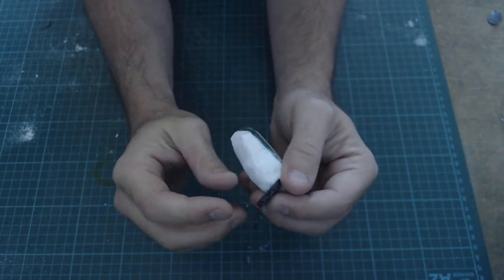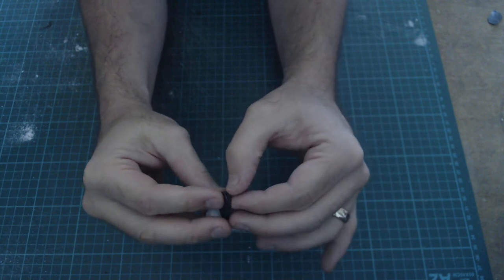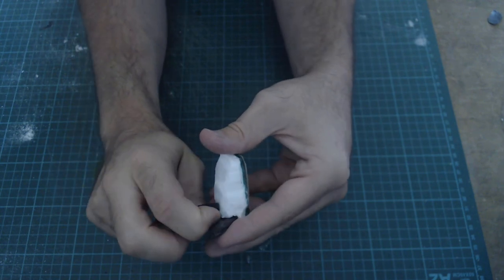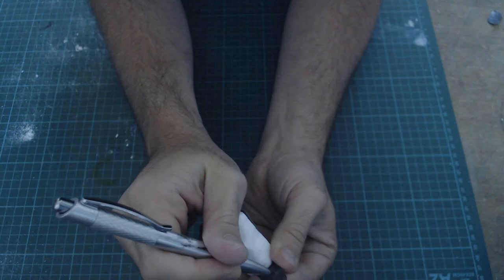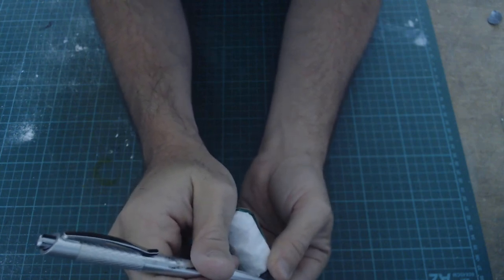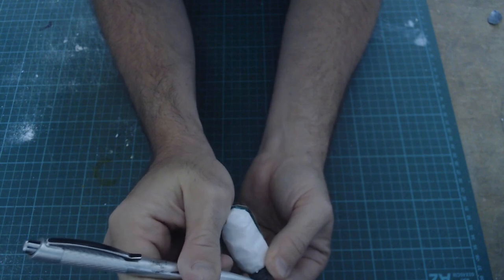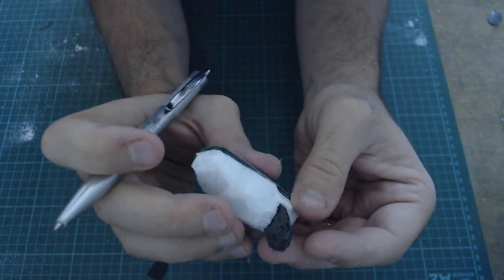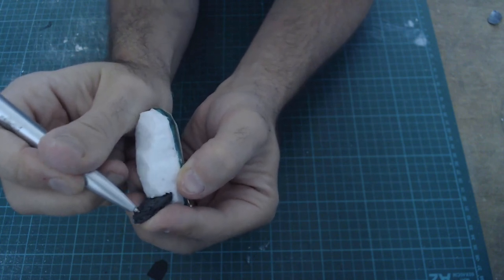This is pretty much built. One thing I forgot to do — which would have been easier before we glued the gravestones in — is to peel off the paper at the front. Not too much of an issue. Now grab a ballpoint pen and just add some indents for little writing and things. This would have been easier before you glued the graves in, but it'll show up when we paint it. I'm going to paint this brown and the gravestones grey, so I'll come back once they're painted.